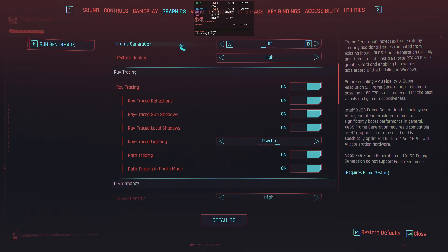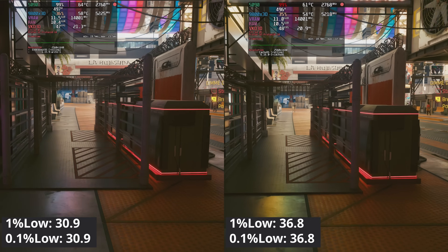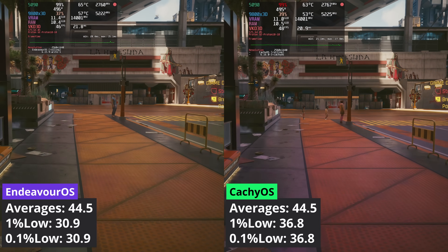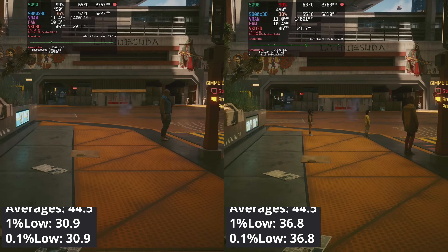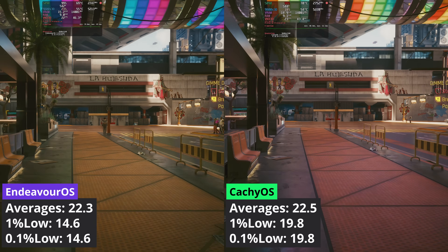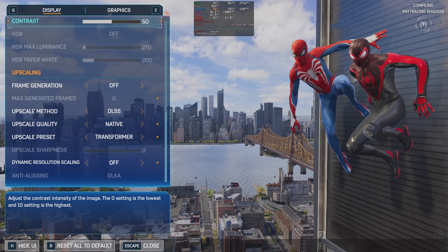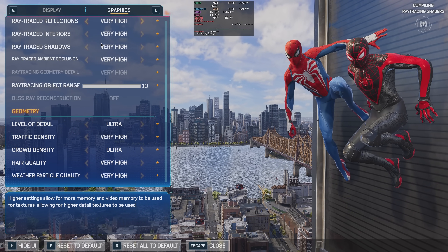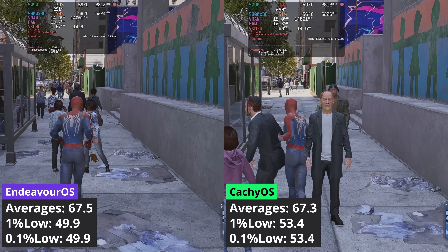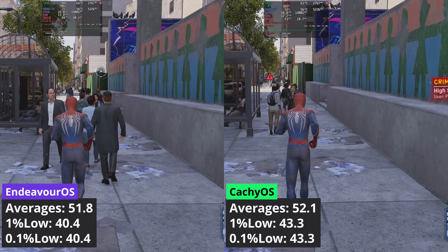Cyberpunk 2077 was tested with path tracing only, skipping ray tracing. At 1440p, both Arch-based distros deliver the same averages, but CacheOS stands out with better 1% low values — around 19% more performance over Endeavor OS. The same behavior can be seen at 4K, with Endeavor OS losing in the 1% low category while matching CacheOS in averages. In Spider-Man 2 using ray tracing at 1440p, the two distributions are again tied in averages. The trend continues with 1% low values, with CacheOS being a bit better, and that gap is maintained at 4K — equal averages, better 1% lows for CacheOS.